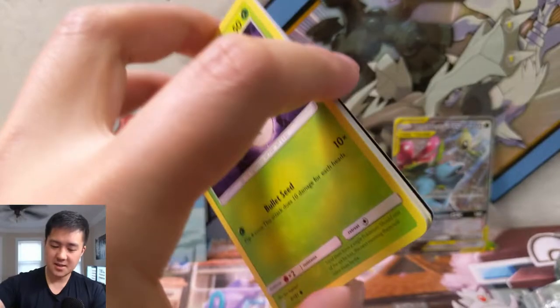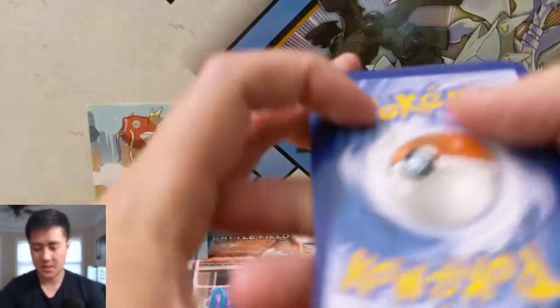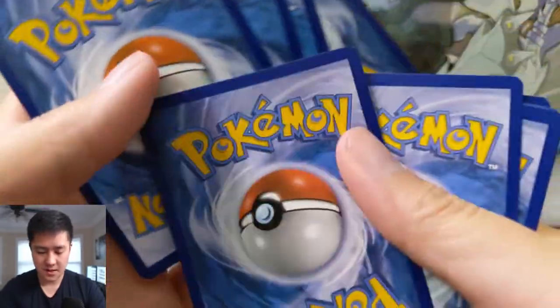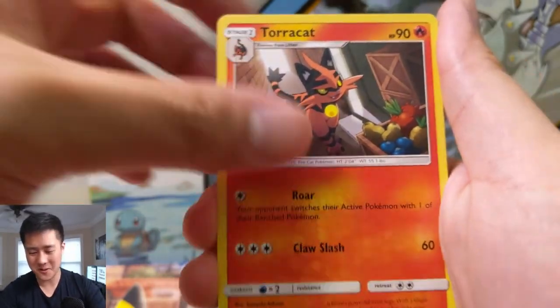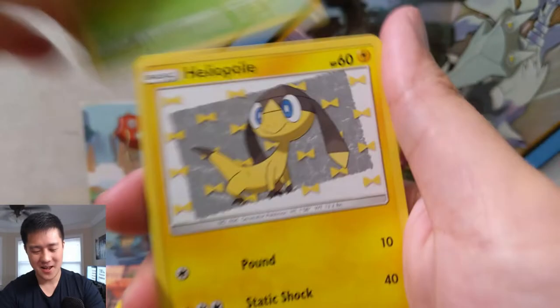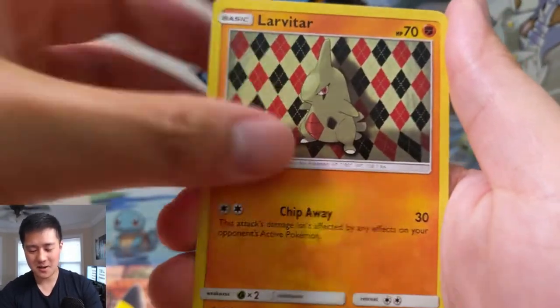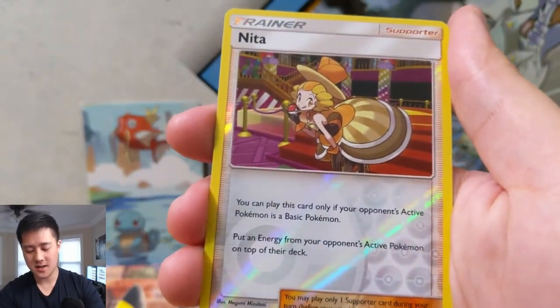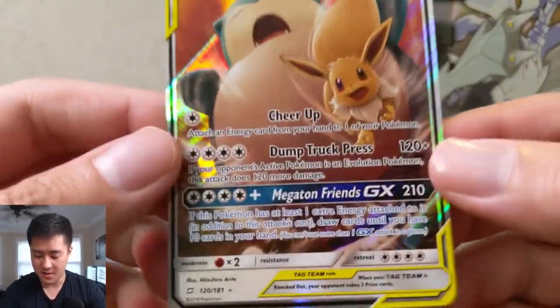Both tins actually — the first tin was just okay, the second tin so far we haven't had anything good. We'll see if Team Up can change that. Random factor — to this day we've never pulled a Wailord Magikarp, maybe today will be the day. Hitmonlee, Exeggcute, Helioptile, Talonflame, Bulbasaur, Nidoran, Larvitar, a Nidorina for the reverse — and then oh, we did get a very good hit: Eevee and Snorlax GX!